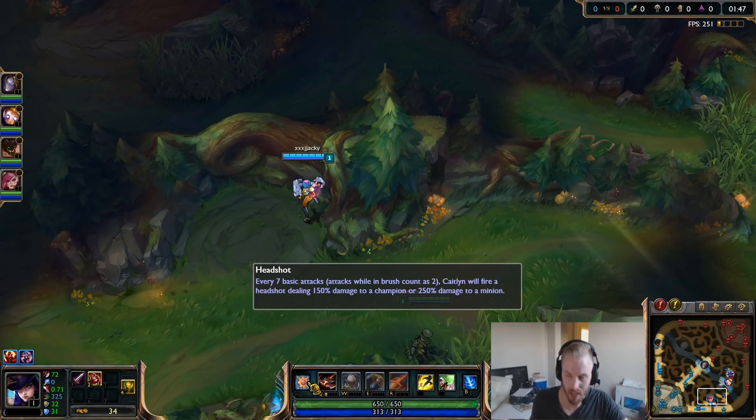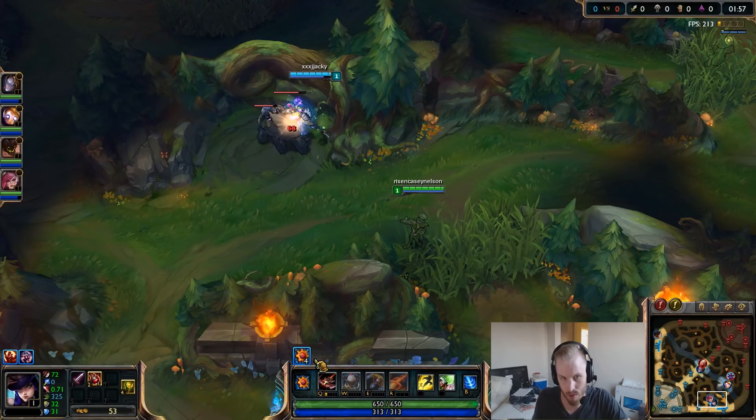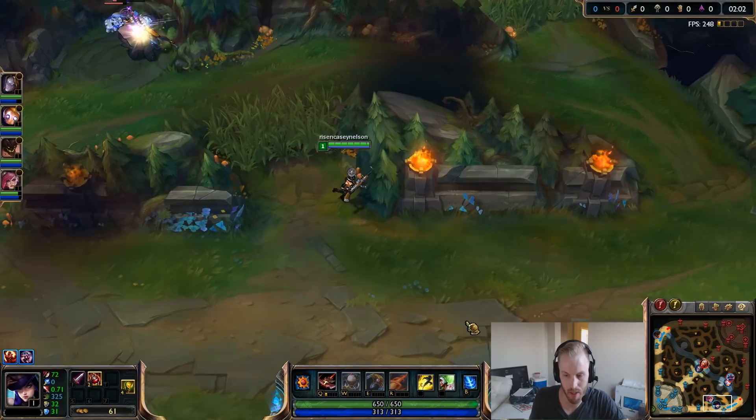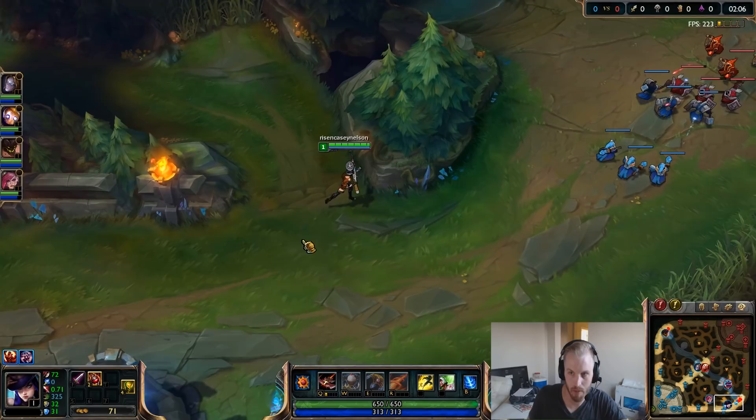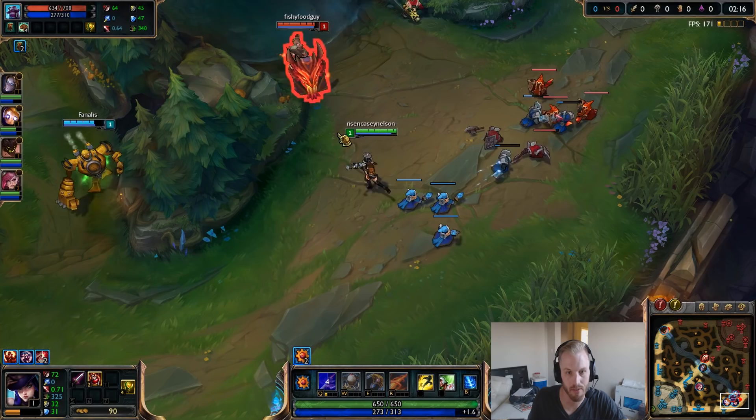With her passive, every seven basic attacks you do more damage on your next attack. If you're in a bush, that count doubles — every shot counts as two. So if you can fight within a bush, that's a good tip. As you can see it goes to four, six, and then you throw down the extra damage. When your passive is up, look to trade with the enemy ADC or hit a squishy target.